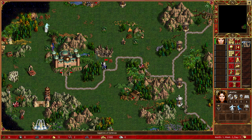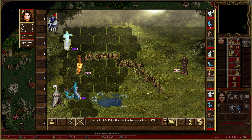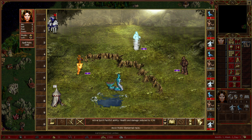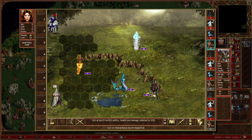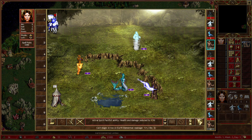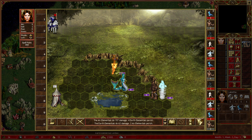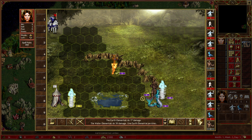We can go and grab ourselves a Shrine Shield of Defense - more defense, very nice. The Conflux - it's guarded by 19 Earth Elementals, that's not too bad, we can get this. Let's actually go for a Magic Arrow. Behind him - does surprisingly low amounts of damage. Earth Elementals are a little bit more powerful than I was expecting.